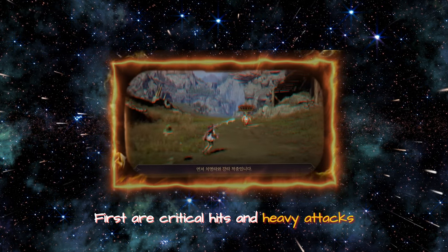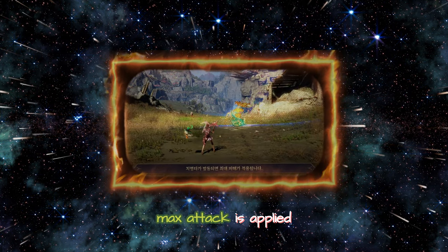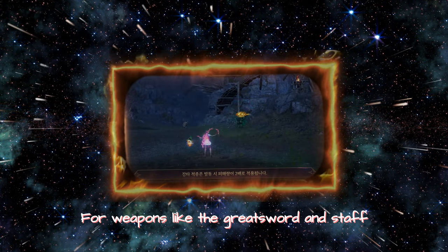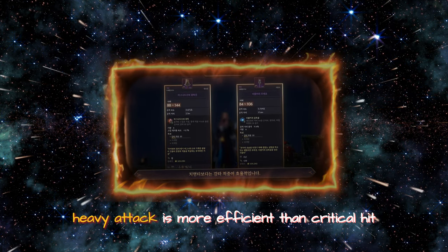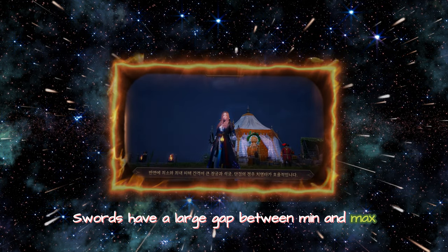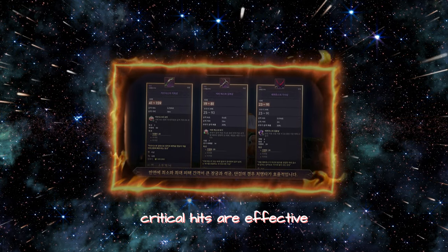First are critical hits and heavy attacks. When a critical hit is triggered, maximum damage is applied. Heavy attack doubles the damage if triggered. For weapons like the great sword and staff, where the gap between minimum and max attack is narrow, heavy attack is more efficient than critical hit. Swords have a large gap between min and max attack. For bows and daggers, critical hits are effective.